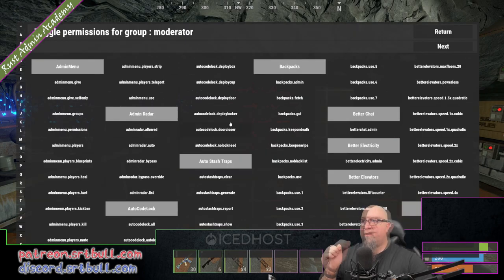I just set up this moderator group because I don't have anybody working as a moderator right now. So let's say we actually had somebody that we wanted to join our staff to help moderate our server. Do we want this person to be able to give items using the admin menu? Probably not, because when would you ever want a moderator to be able to give players items? So let's set this up in real life, how I would actually do this for a moderator. Do I want this moderator to be able to teleport to other players? Sure, why not?